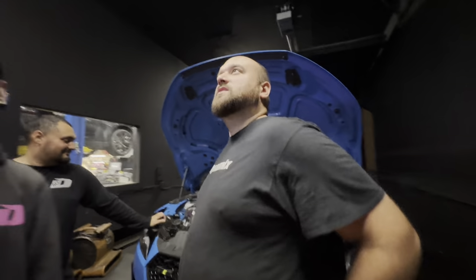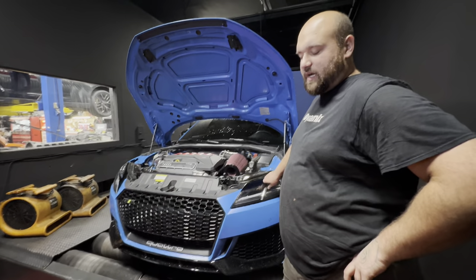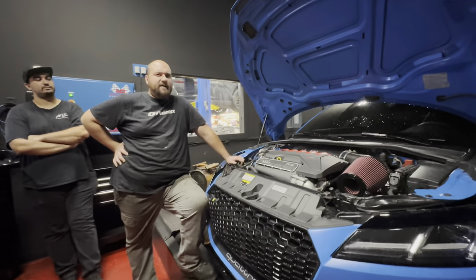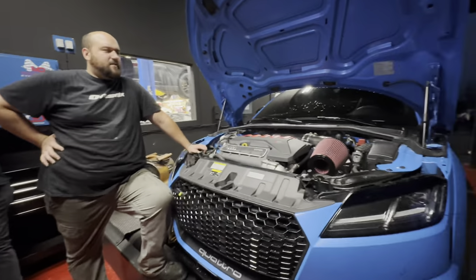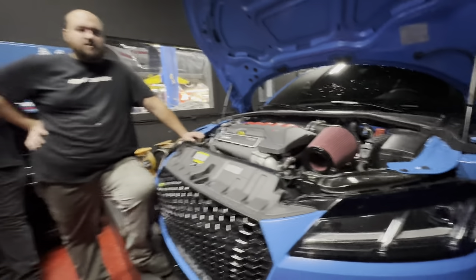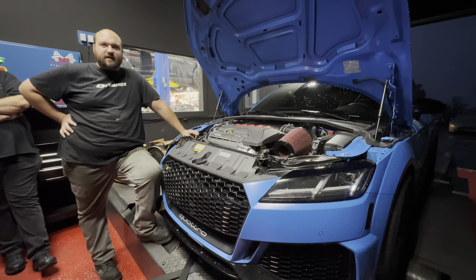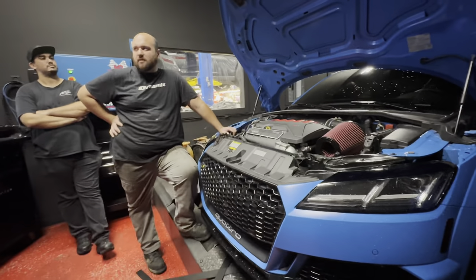Tyler's TTRS made 420 wheel. He's on stage one with the APR intake and inlet, running the stock intercooler — so he needs to get an intercooler to unlock more power. Me and Tyler are running the same tune, but I have absolutely no parts — just a flash. Tyler has the intake, inlet, and cat-back. These cars make around 350-360 stock, so I'm probably at like 405 on my stage one flash.